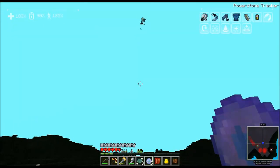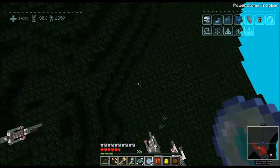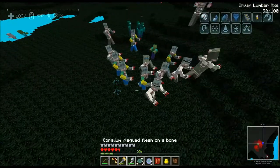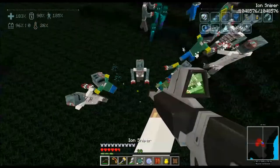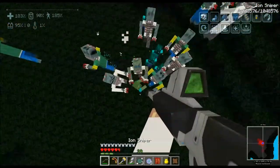We're going to go ahead and get started on trying to find the stronghold. The power stone tracker — apparently this thing works just like an ender eye. Oh, there it is!